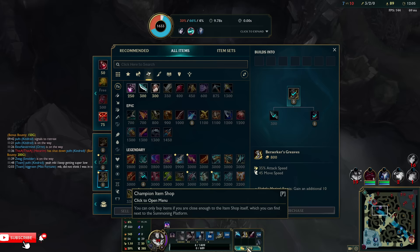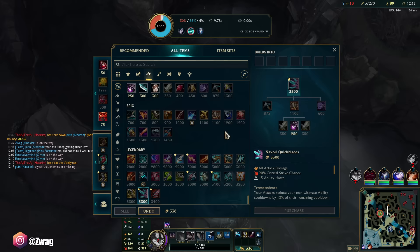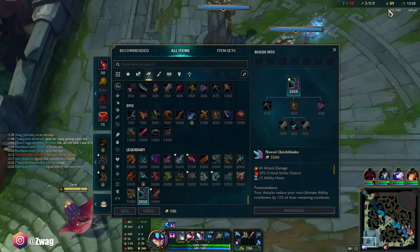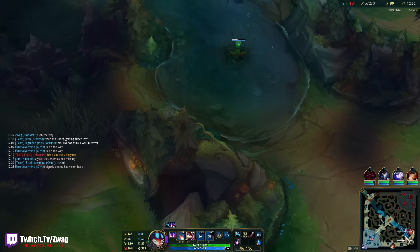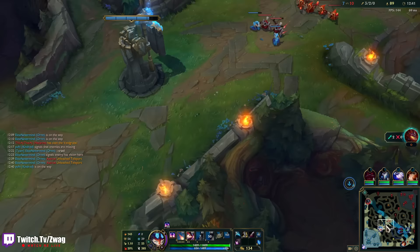We'll go Quickblades second, then Bloodthirster third. Kraken Slayer should work with his Q too, so Kraken Slayer wouldn't be bad — I remember MF running Kraken Slayer. I could go Static Shiv even though they kind of gutted the item. I can fly over walls too by the way, only for 1.5 seconds. His E scales with crit, so they want him to build crit.